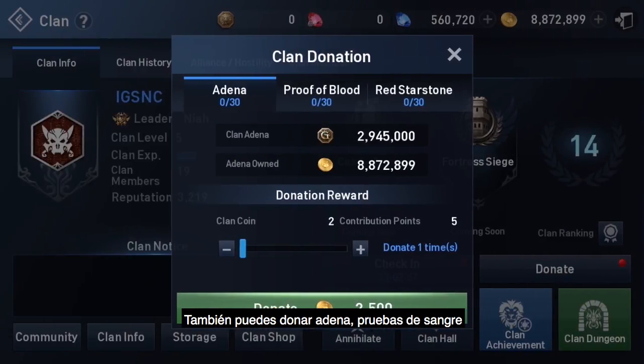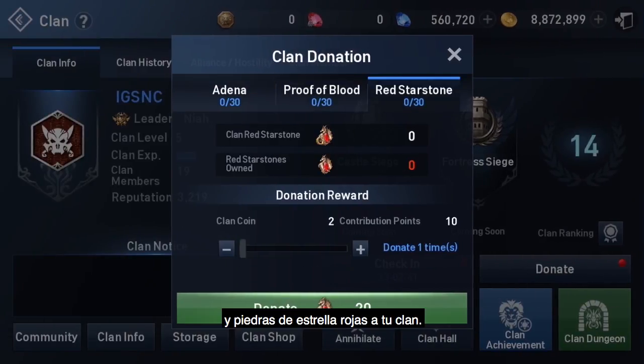You can also donate adena, proof of blood, and red star stones to your clan. There are daily limits to how many clan coins and contribution points you can get from donations.